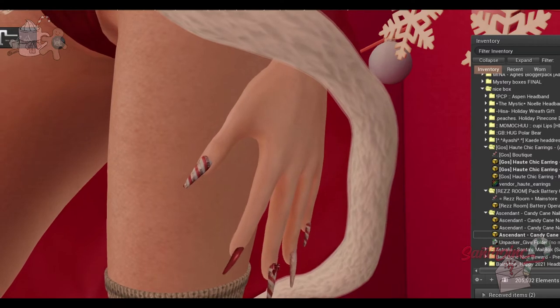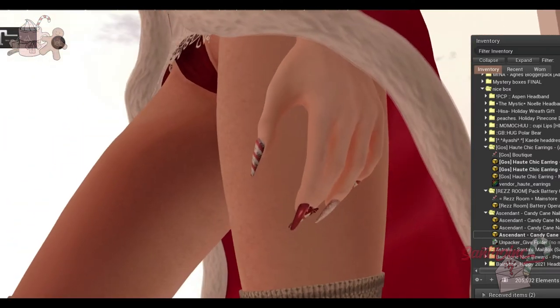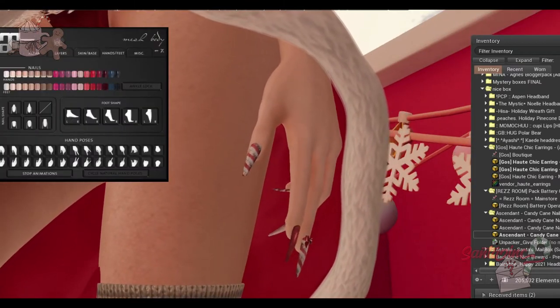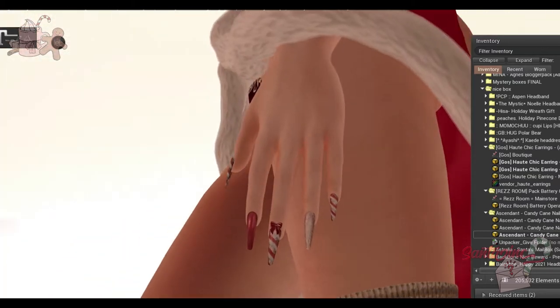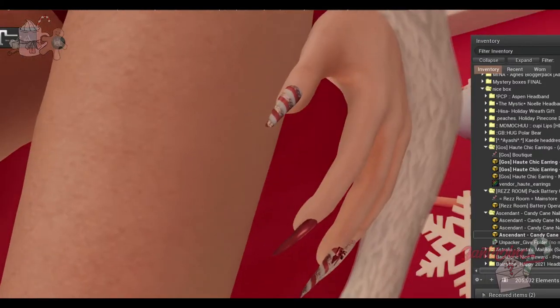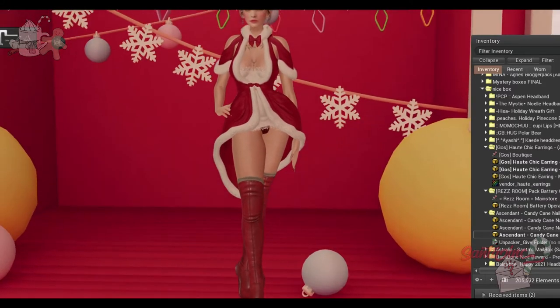From Ascendant, we have some Candy Cane nails. These come in Beleza, Legacy, and Maitreya. I'm just wearing my Maitreya body today. If you need to, you can just go to the Maitreya HUD, go to Hands and Feet, and click the button to get rid of your nails so you can wear these. They're mesh — little candy canes with a bow in the middle and rose gold.